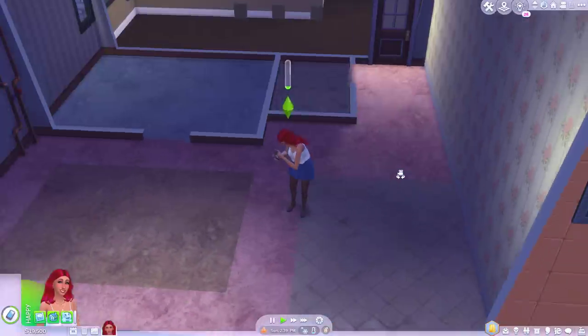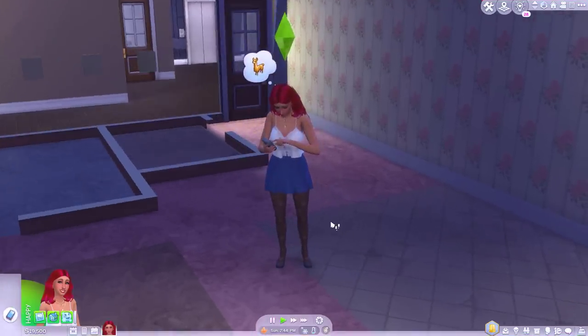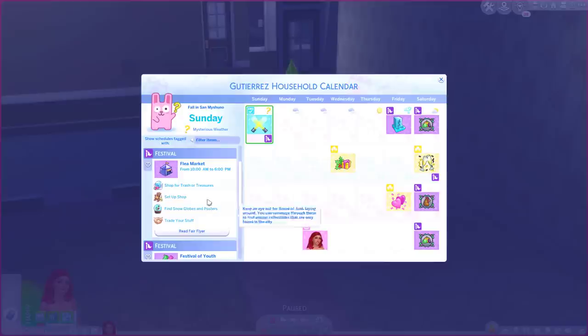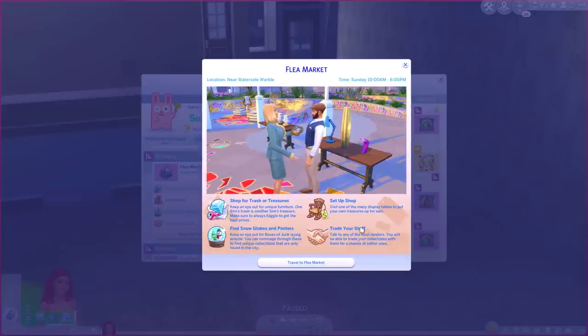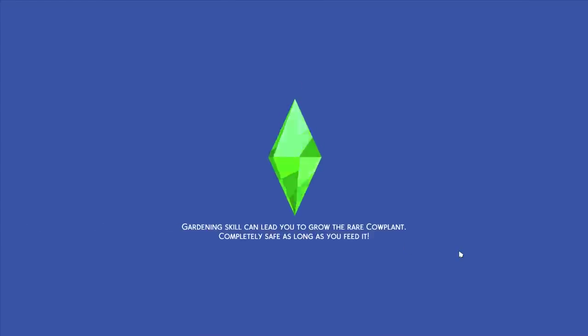I'm thinking maybe we'll head over to Evergreen Harbour, search some dumpsters and see if we can find some old furniture. Let me check the calendar because it would be really handy if the flea market... I genuinely did not plan for this, but it looks like the flea market is currently on right now. I swear I did not know that. Well, that is really going to help. It's on right now, let's go there right now. And then maybe after that we'll check out some dumpsters.